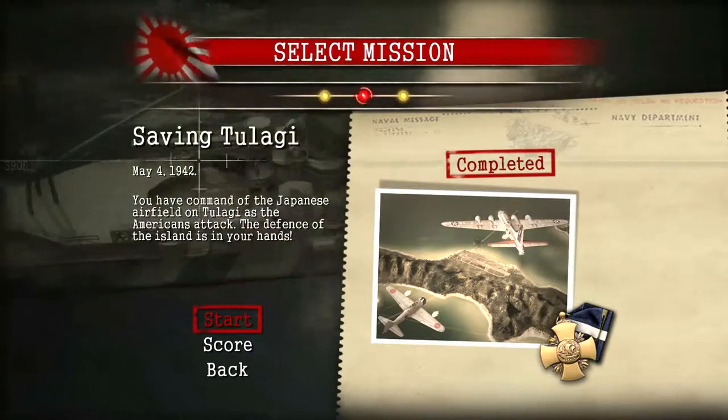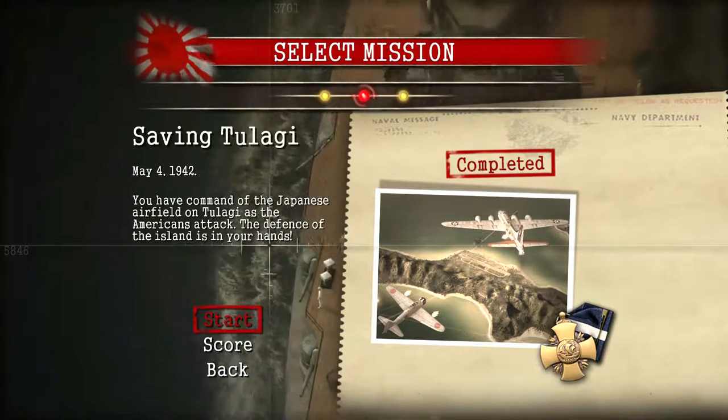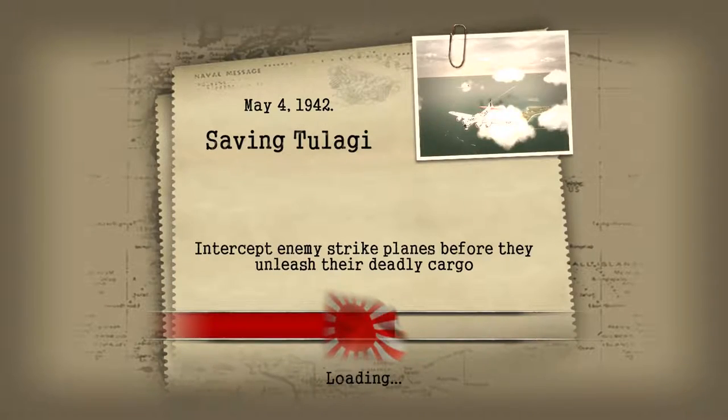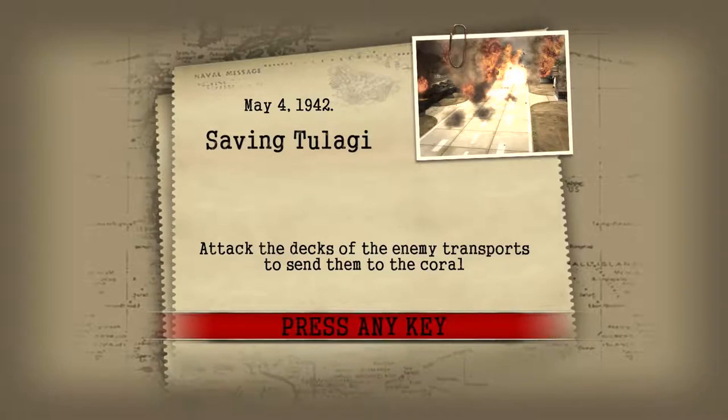What is up guys, today we're gonna be checking out Battle Stage Midway, Playing Challenge Number Two, saving Tulagi. This is probably one of the most frustrating playing challenges in Battle Stage Midway, and I'm here to explain it to you guys in post commentary on how to properly do this.